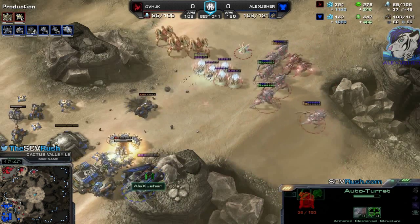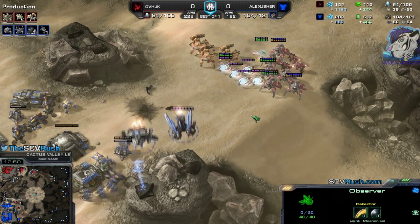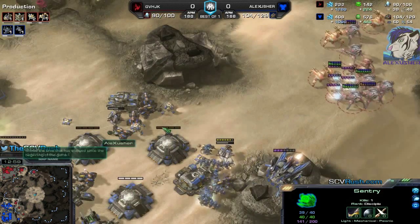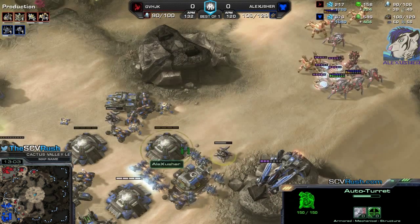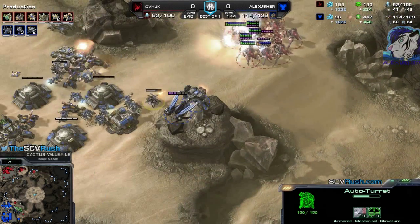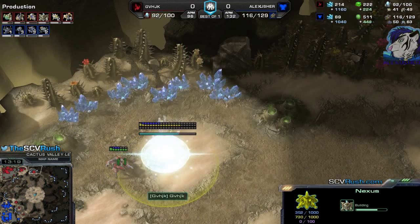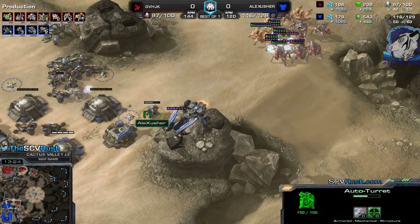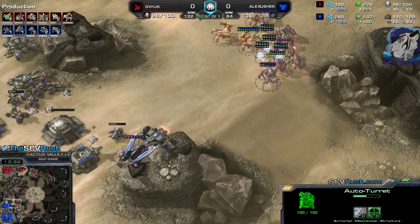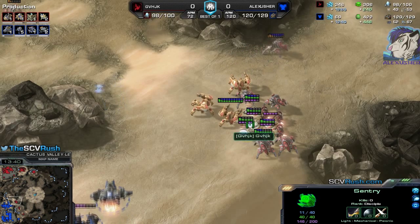He might get one or two killed. I'm going with the Raven-Viking and I should target the Observer to kill that one. It's on hold position — he will lose it. So he can't see the Widowmines anymore if they're burrowed. I wonder if auto turret repair costs minerals, because to produce it costs energy. I'd love to know if it costs minerals or gas — I need to check that. You can repair PDDs as well.